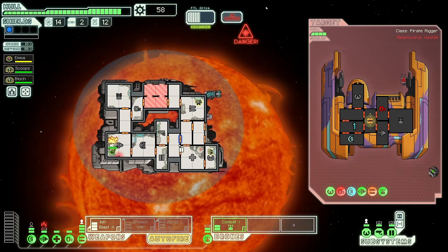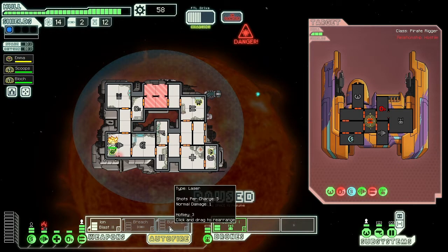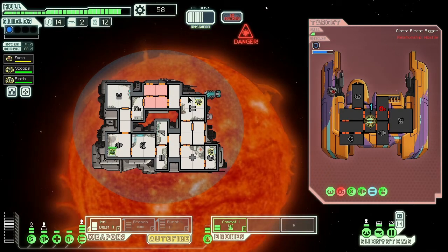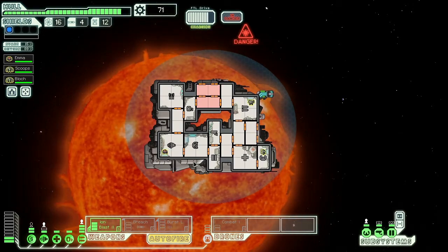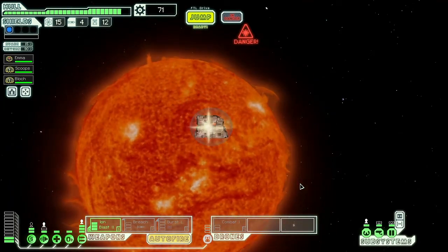Oh, but now she's got a fire deal — I think she's fine. Oh, they're trying to surrender: three scrap, one drone part, and nine scrap. I'd rather just destroy them and get more scrap so we can put it into our systems. Oh wow — the weapon pre-igniter is very strong. This run is going amazingly well. The game is giving me incredible RNG — a bunch of really high-tier weapons. They gave me a pre-igniter, so weapons are made immediately available after a jump. Wow.